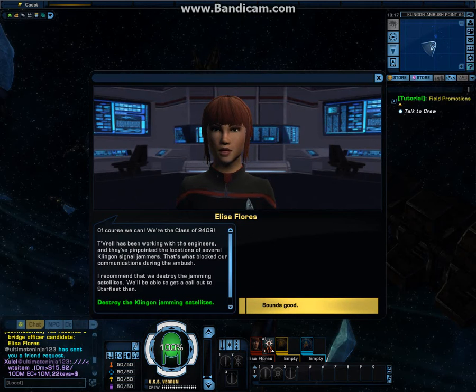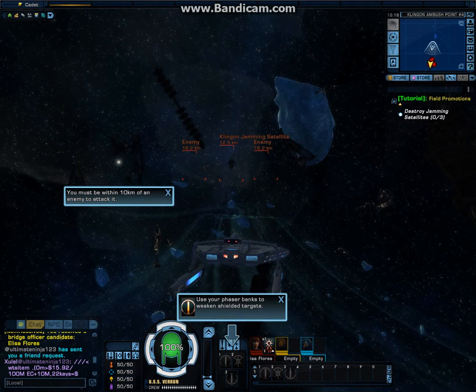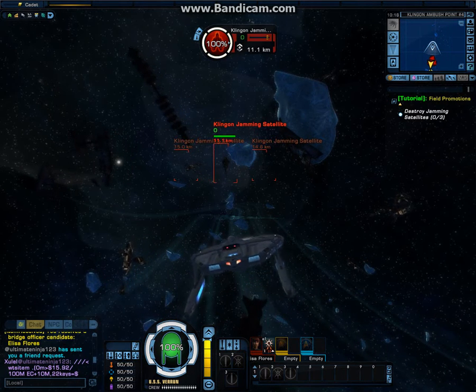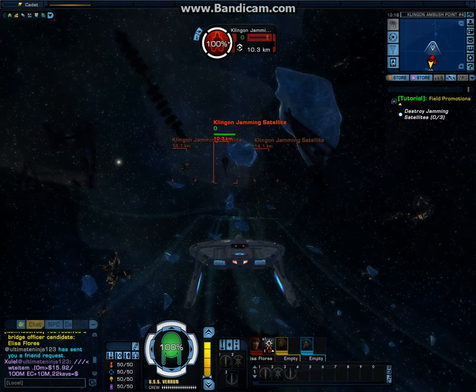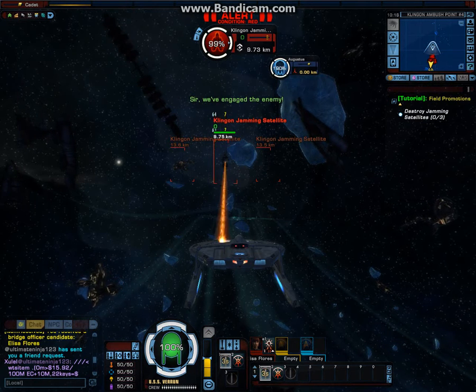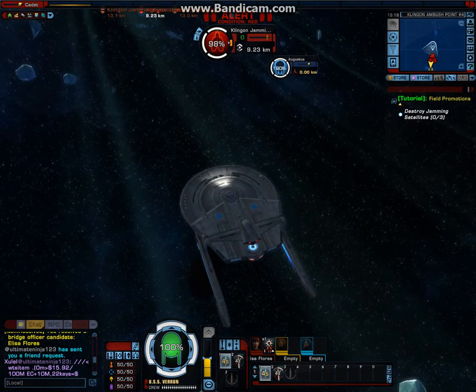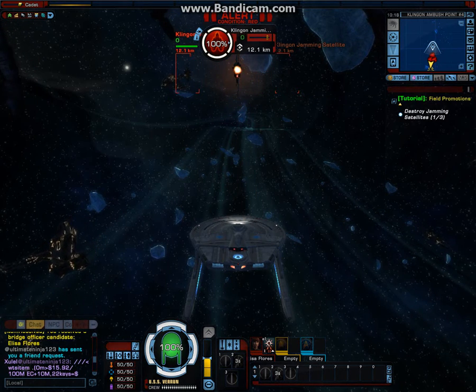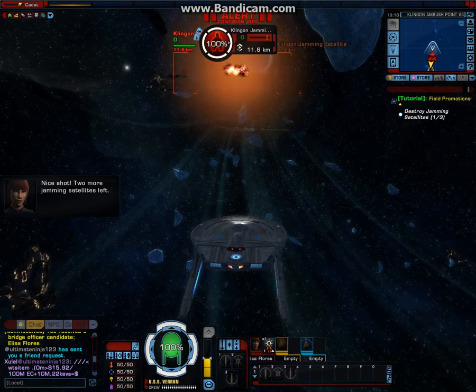Of course we can. We're the class of 2409. Tivrell has been working with the engineers and they've pinpointed the locations of several Klingon signal jammers — that's what blocked our communications during the ambush. You must be within 10 kilometers of an enemy to attack it. Use your plasma beam to weaken shielded targets. Use your torpedoes on an enemy when its shields are down. Nice shot! Two more jamming satellites left.